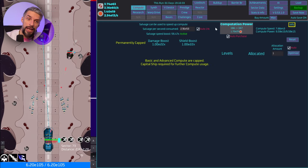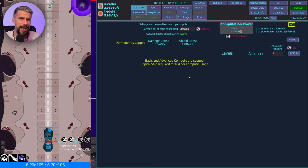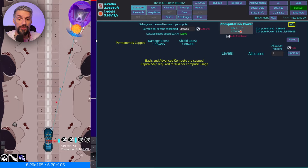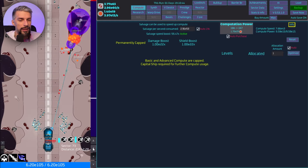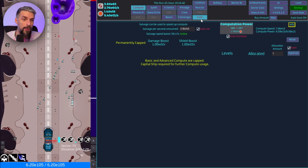When I woke up today I opened the compute screen and it said I was done. That gave me a 1e22 multiplier to damage and shield boost — that was insane. I was at sector 70 and wasn't even trying hard since things weren't maxed out.